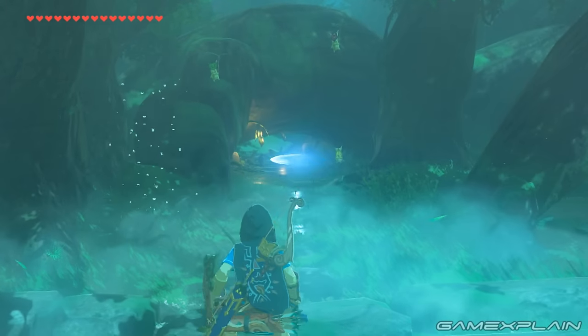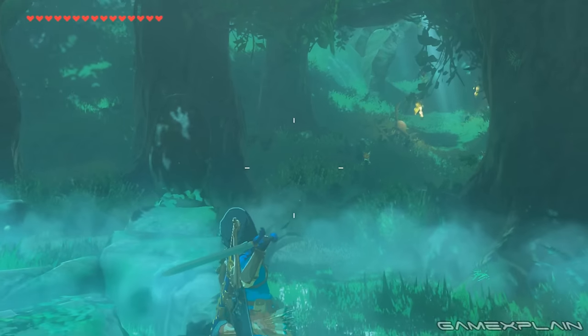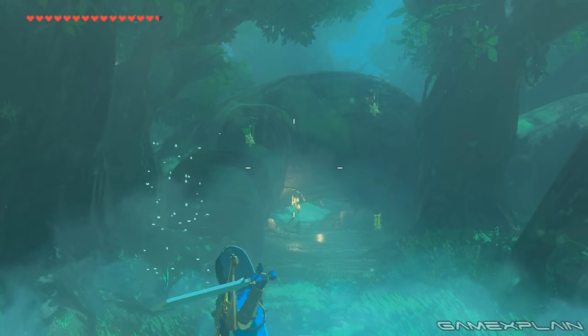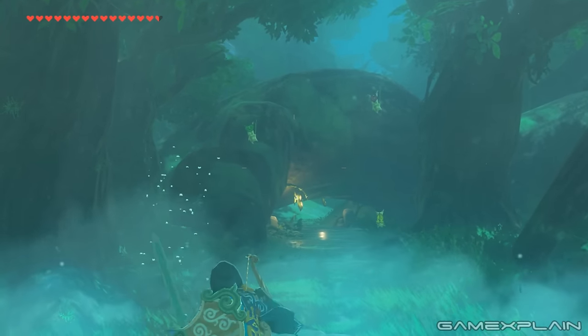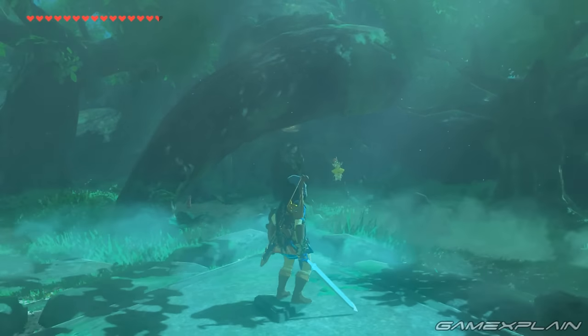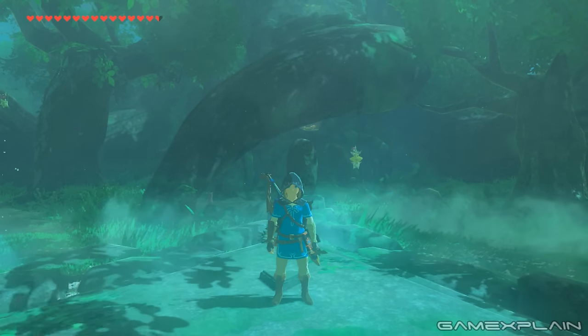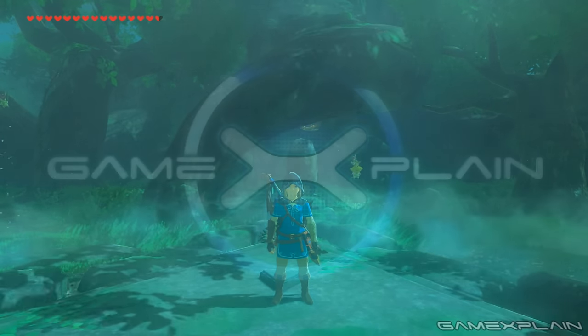Finally, if you have full health, attempting to throw the Master Sword will instead create a Sword Beam, just like the older games and Skyward Sword. However, if you take damage, this technique will not work until you're back to full health. And there you have it — the Master Sword is yours! Thanks for watching and be sure to subscribe to GameXplain for more on Zelda and other things gaming.